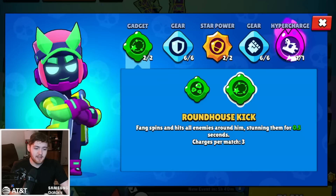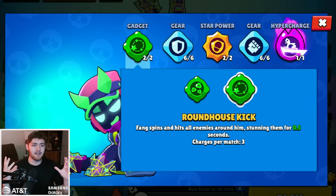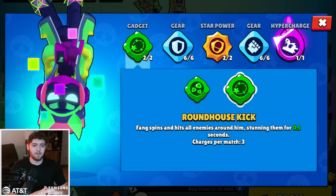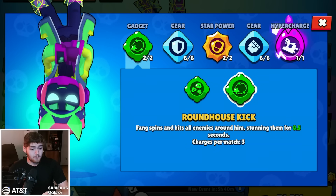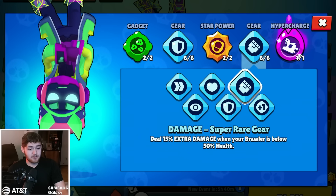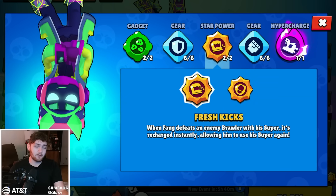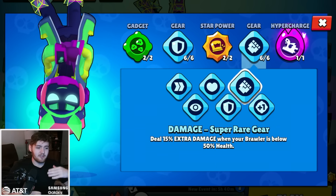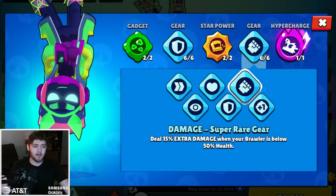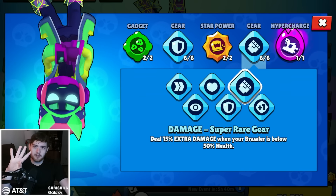For now, we have something very simple to do. Today we are going to be playing Maxed Out Fang in Solo Showdown like the OG days, because it's fun. I have not done this in a really long time. We have a bunch of different builds that we could potentially do. We're going to start out with build number one, which is Star Power 1, Gadget 1. You can't change the hypercharge, and when it comes to gears, I'm not going to do every combination, because it's like 100 in this series, but I'll just do some different builds that I think are fun. So, four builds in the video.